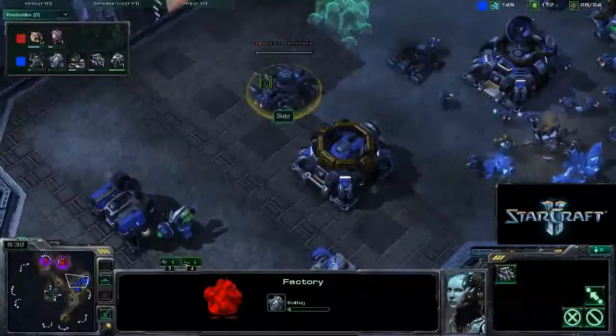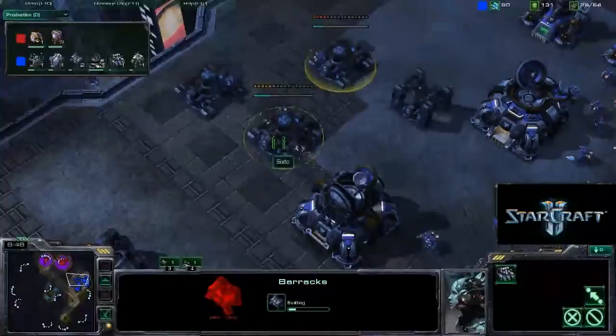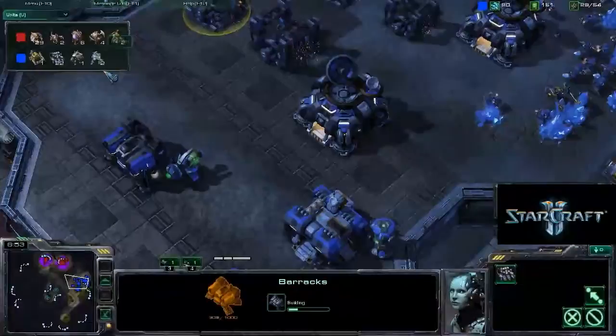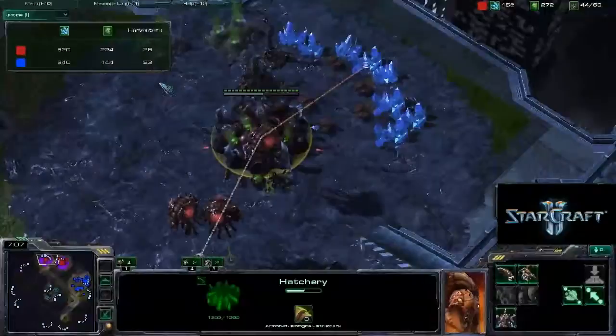We're probably going to see the factory switch over here with the barracks, and then he might get some Thors. We've got another factory coming out and another barracks going down, so it looks like he's going to go off two bases, get some Thors, and some Marines to support those. He's got three barracks coming down now, and looking at the unit count we've got two queens, four roaches, against two Marines and one Hellion. But at the moment Boo's just going to hang back and keep pumping up his economy, which is slightly behind due to the Mule advantage, although he's got six more harvesters.